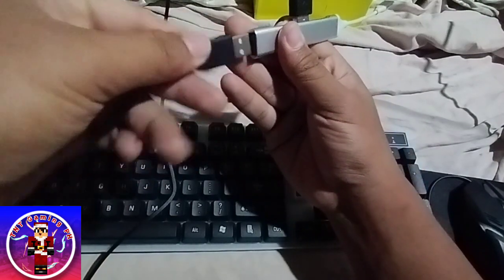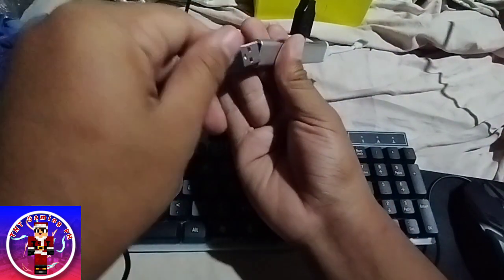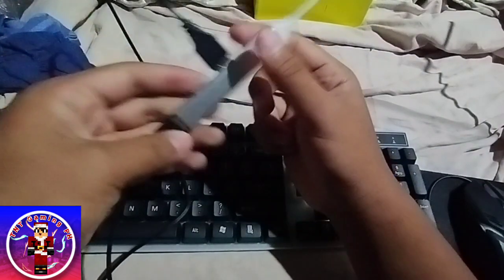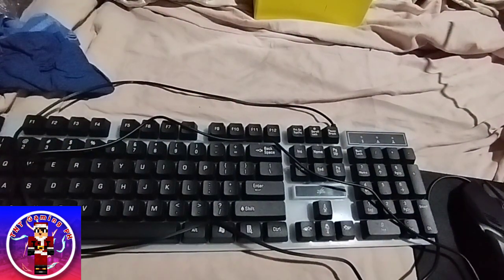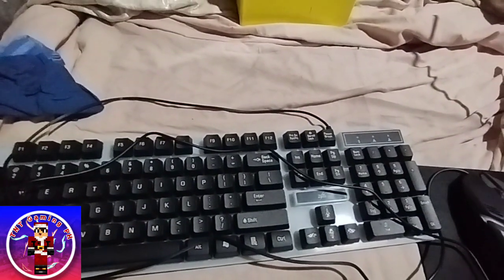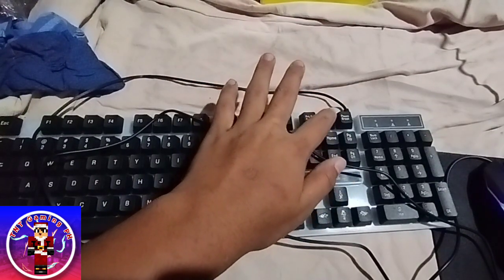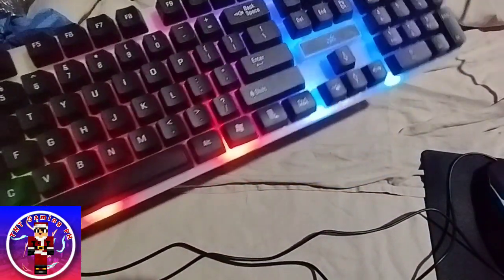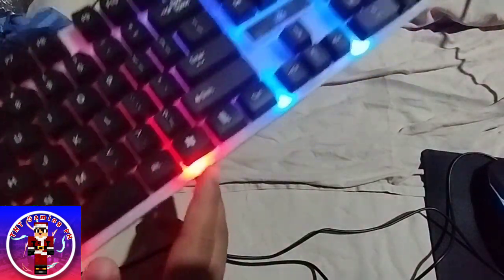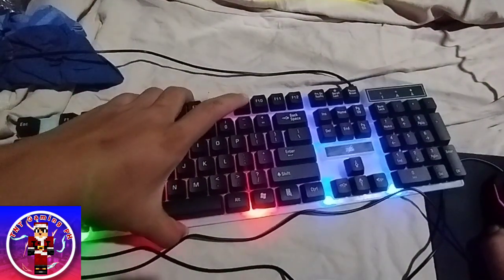Now we're going to pull up the mouse. This port actually sucks but there we go, got it in. As you can see the mouse is in — wait, what about the keyboard? There we go! So colorful — green, red, red, red, blue, blue. Wow, this actually works as well. Alright, let's try playing Minecraft on keyboard and mouse and see the steps.